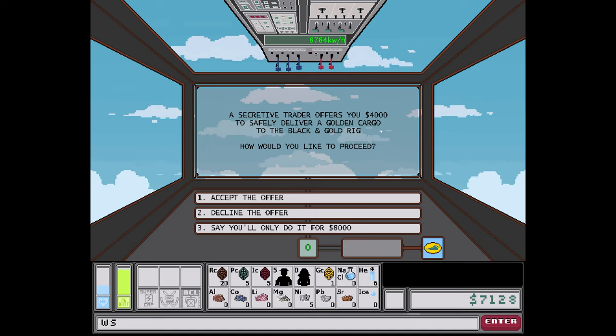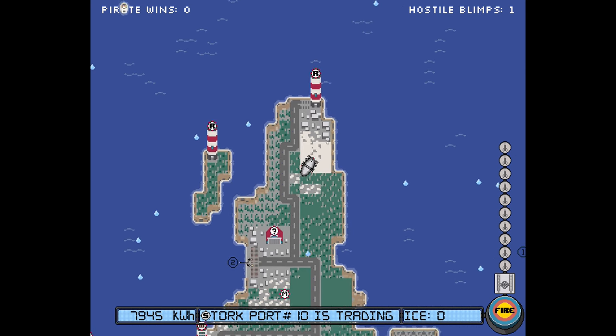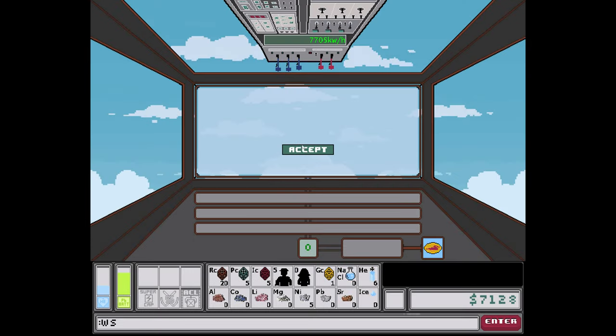A secretive trader offers you 4,000 to safely deliver a golden cargo to the Black and Gold Ring. How would you like to proceed? Accept the offer. Done.